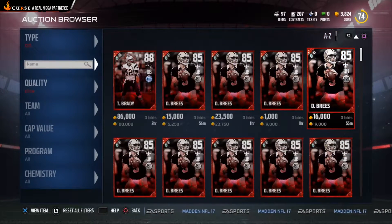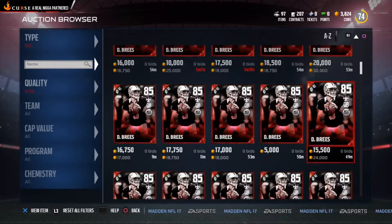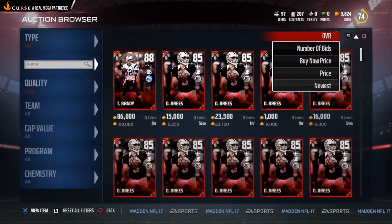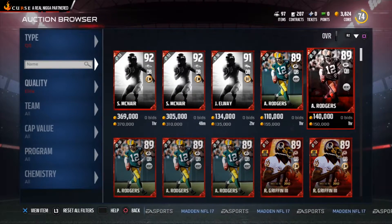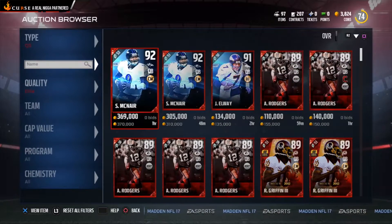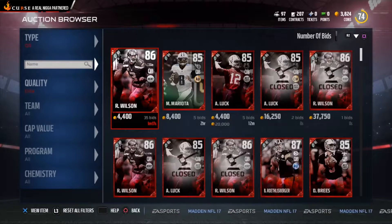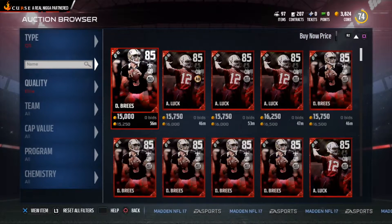You can also sort A to Z — from Brady all the way down alphabetically. Or you can sort by overall, from 92 all the way down to the lowest overall. You can also sort by number of bids — for example, a player might have 35 bids. But I like using Buy Now price as it's easier.